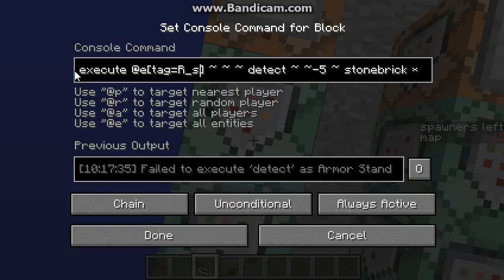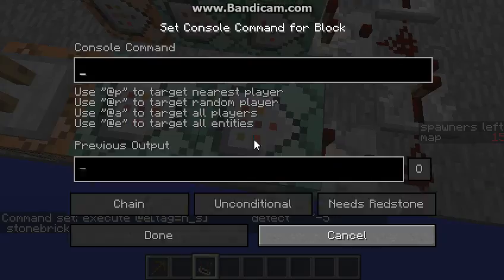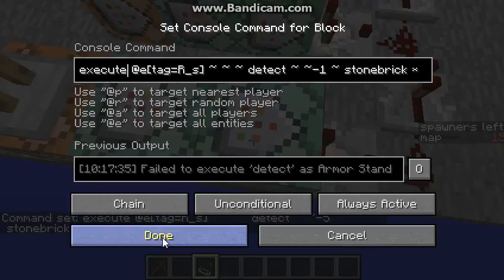It would only teleport and make it fill if it detects stone brick, so it won't go into air — so it won't do the wrong thing.